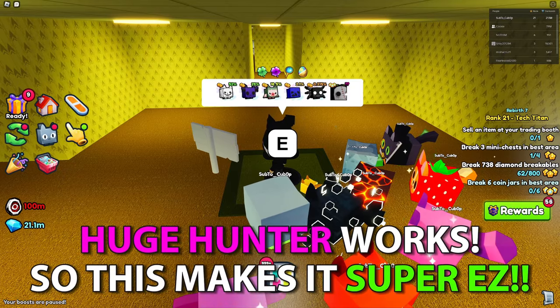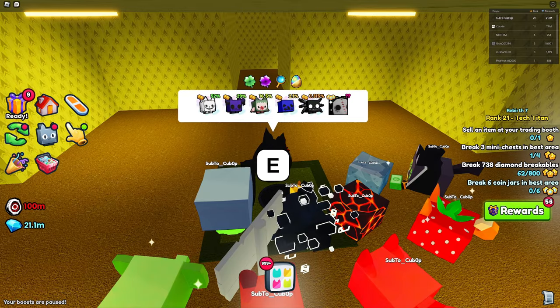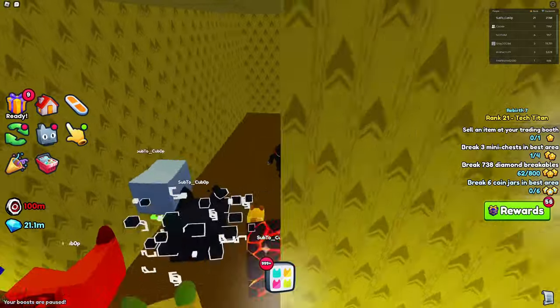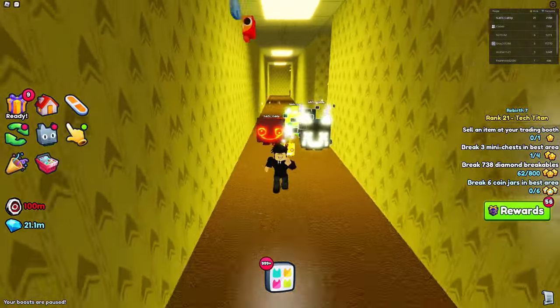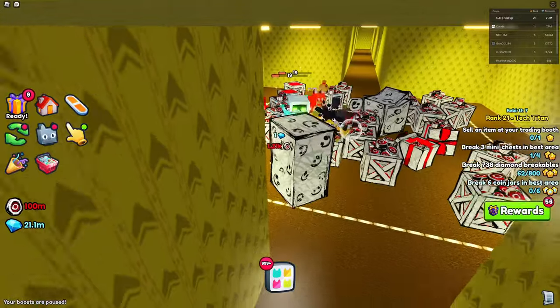Please note that the Huge Weather actually works on these eggs — you can see there's an icon right here. Magic Eggs also works, and Luck too. So if you have these game passes it's going to be insanely easy, and it might even be easier than the Huge Happy Computer.